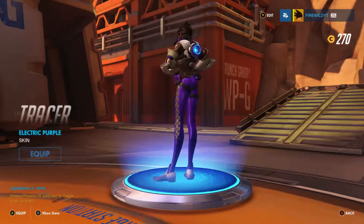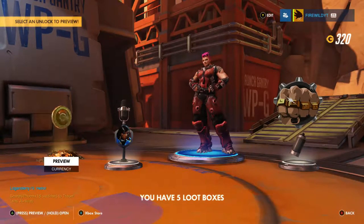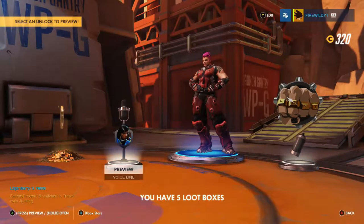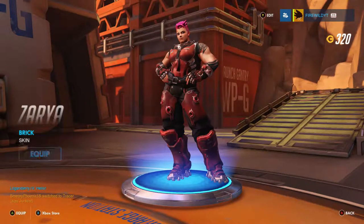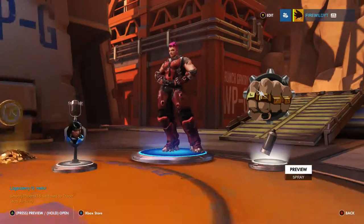There's so much stuff I haven't got and I still get duplicates. That's quite a nice chef spray. We got a Tracer skin — Electric Purple. I do like the look of that. Top bins! Another skin for that character — I'd never use her. It's actually unbelievable.